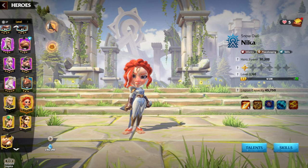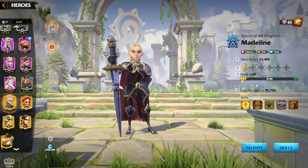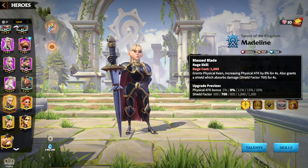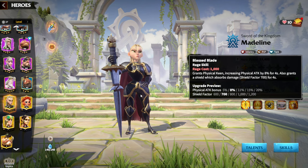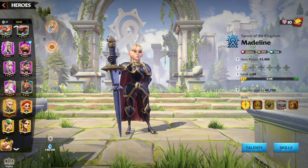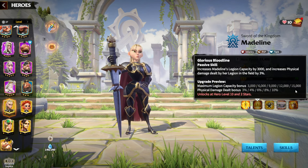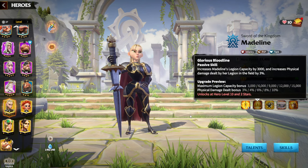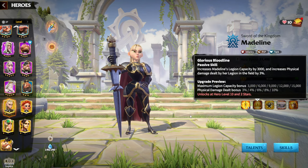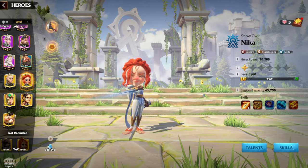The second pair is Madeline and Nika — Nika is obtainable from gold keys and Madeline is one of the oldest legendary heroes. Their synergy leans toward a damage-dealer style of infantry with high counter-attack damage. Madeline has one of the most unique skills in the game: maximum legion capacity bonus of up to 15,000, which grants a lot of defense and HP. When you have more troops than the enemy, you're tougher.